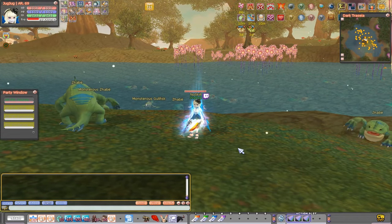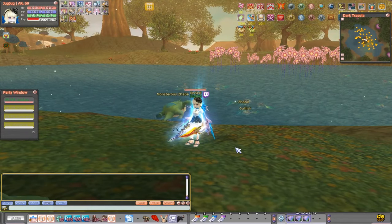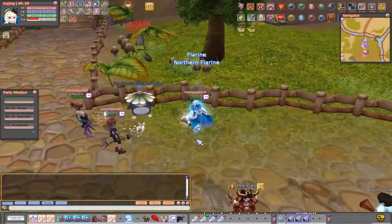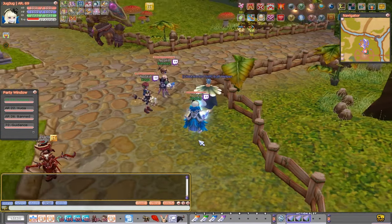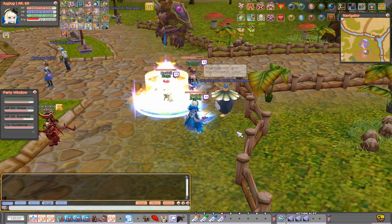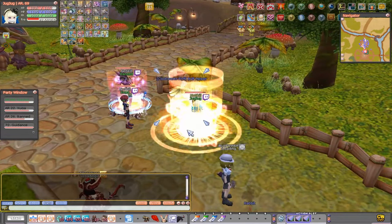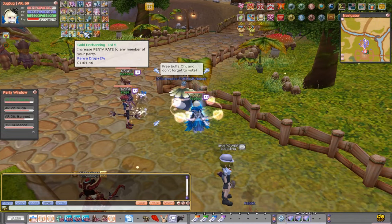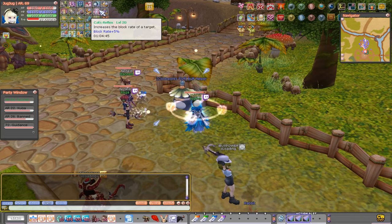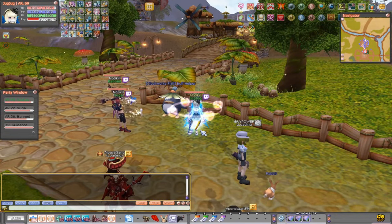I also recommend making a Ringmaster and a Billposter support characters. If they're at minimum level 150, all their buffs are unlocked, and you can simply click the buff button to buff your main character — for example a Slayer — with all their skills. This gives you really strong buffs that make you way stronger, faster, and deal more damage. You can read what each buff does.